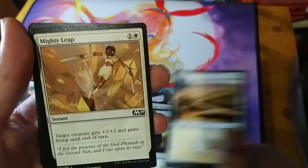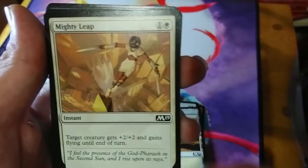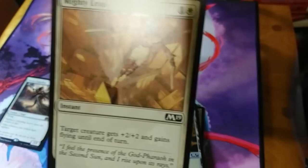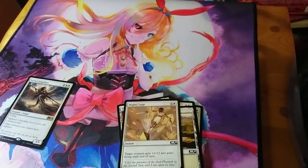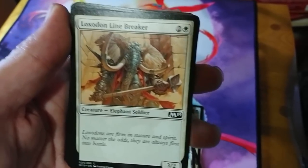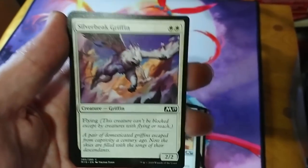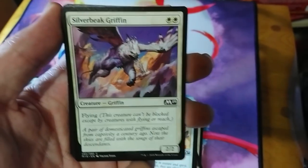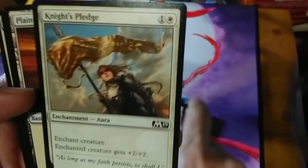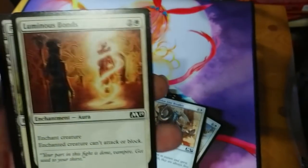Mighty Leap is a reprint from Amonkhet — two mana, target creature gets +2/+2 and gains flying until end of turn; a good white combat trick. Loxodon Linebkreaker is three mana for a 3/2 vanilla. Silver-Beak Griffin is two mana for a 2/2 flyer — very solid and exclusive to this open house deck. Revitalize is one white mana: gain three life and draw a card. Knight's Pledge is an enchantment giving +2/+2. Luminous Bonds is a white enchantment — enchanted creature can't attack or block, very clearly illustrated by the artwork.